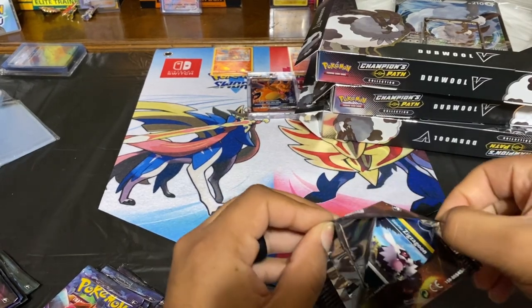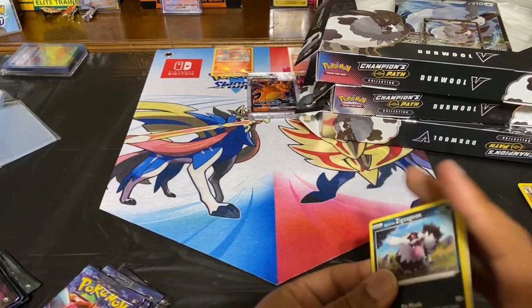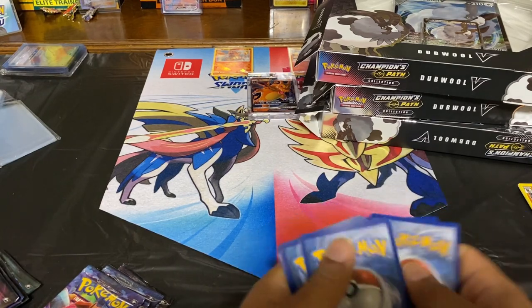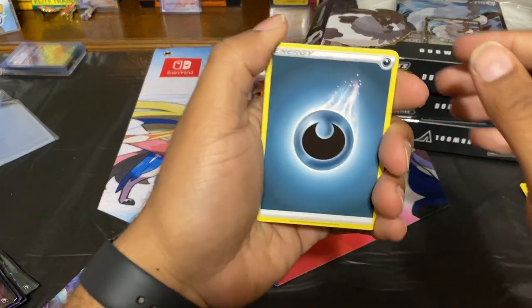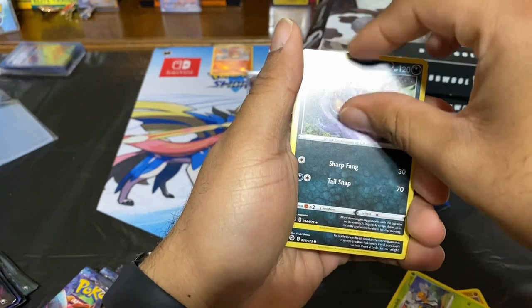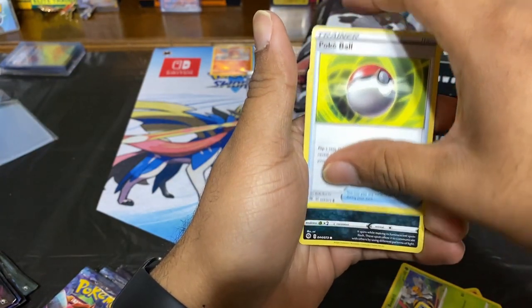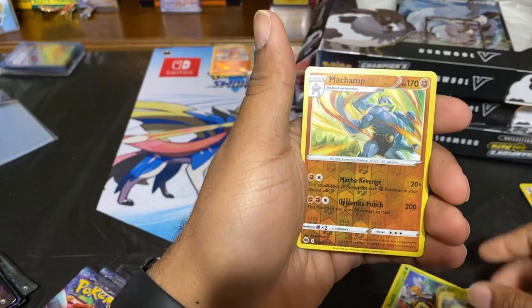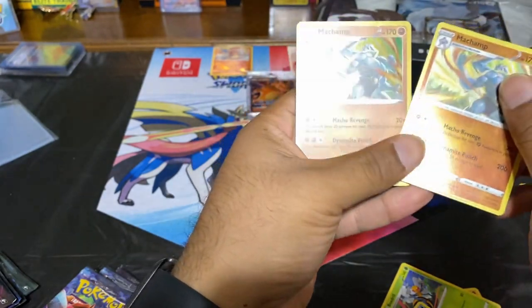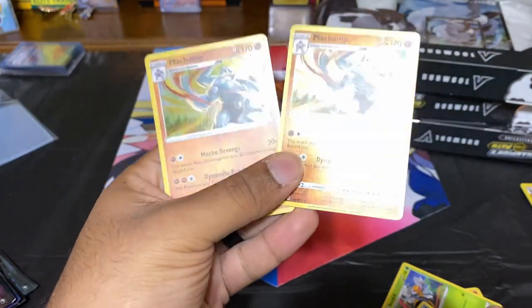As I said, we're trying to hunt down either of the two Charizards. Pack two code will be released in Discord. Energy out of the way first — Machoke, Beedrill, Arbok, Zigzagoon, Weedle, Brilliant Star, Pokeball, and a reverse holo Machamp and a holo Machamp. I already have this Machamp from the box where we pulled the Charizard, but now I have the reverse holo as well, so that's pretty cool.